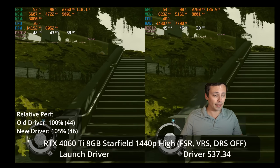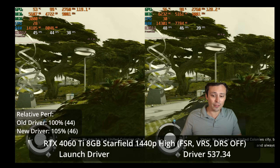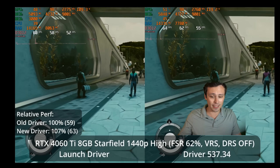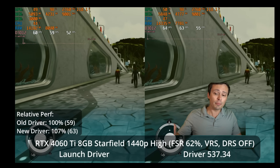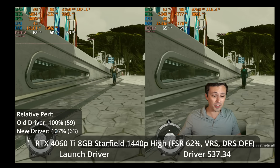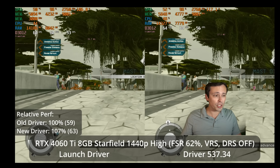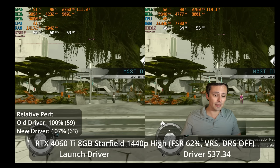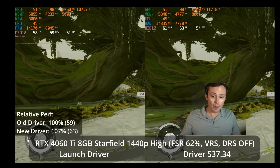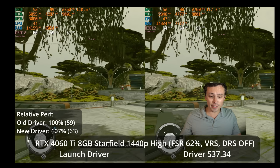We are at least getting some benefit at these settings, although you're still not running the game at native 1440p on a 4060 Ti at 60 FPS. If you do go to the high preset, which enables resolution scaling with FSR all the way down to 62% — pretty aggressive — the new update pushes the average frame rate in New Atlantis from 59 up to 63, a 7% bump, and it does break that magic 60 FPS number.